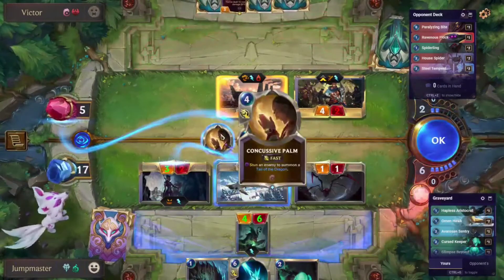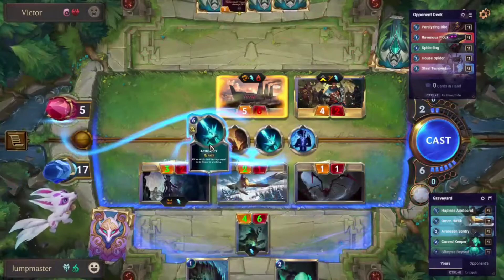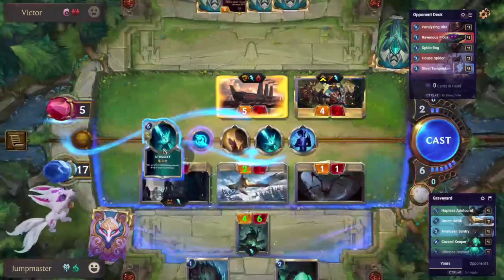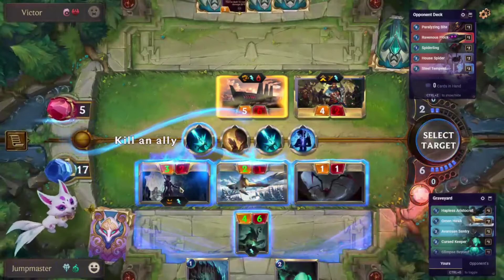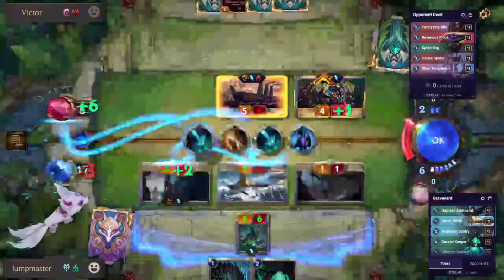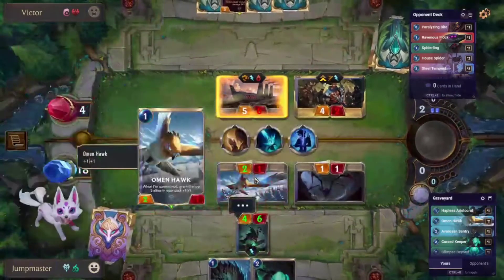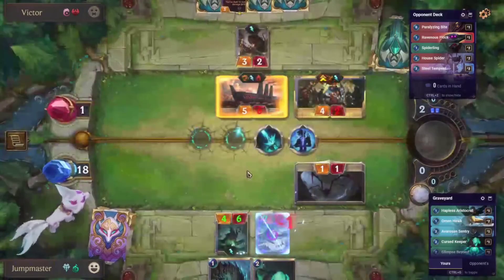There's the Concussive Palm. And then we play the next Atrocity — can you look at the Oracle's Eye? So then we do the next Atrocity on our Elise on his nexus. That puts him at negative one. I think it might have been the same thing if we just Atrocitied the bird again, but this just maximizes damage. And look — everything resolves and you get to watch this beautiful tapestry unfold before your eyes.